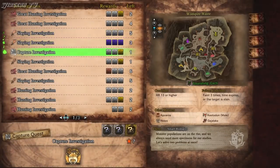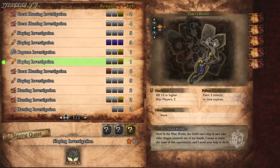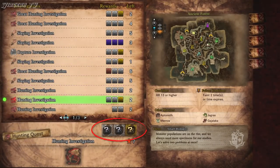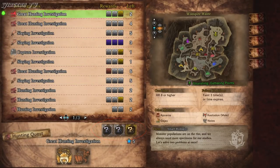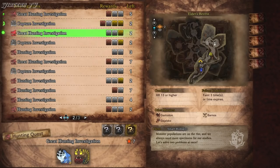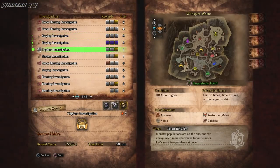Now you may be asking: what kind of investigations should I be looking for? There seems to be a wide consensus that you should pick an investigation with at least a gold and a silver reward, and it should be high rank. With my own personal experience, I never found a gold crown monster in anything other than those.